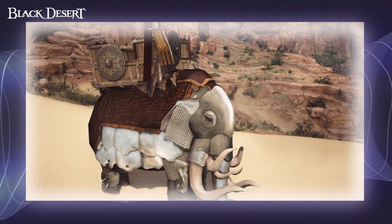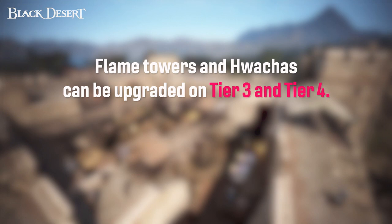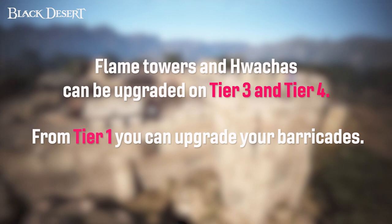On certain nodes, certain structures can be upgraded. Flame towers and huachas can be upgraded on tier 3 and 4 node wars, which increases their damage and durability. From tier 1, you can upgrade your fences. In addition to upgrading structures, you can also repair forts using certain materials. And once your other structures have been destroyed or removed, you can then replace them using a node conquest war annex assembly tool from your inventory.